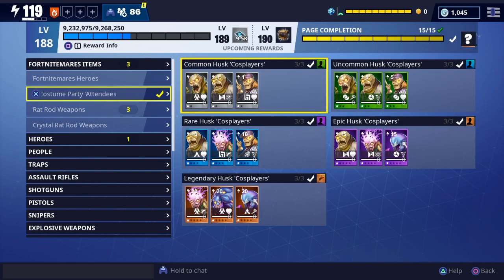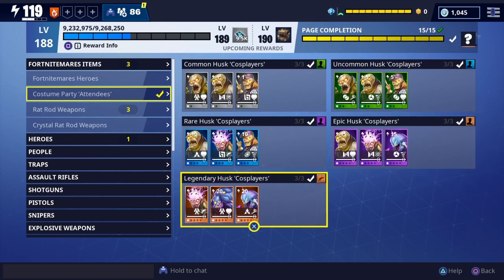As you can see, that reward in the top right corner is the Jack-o-Launcher. Those are the three main things you're looking for to get out of the collection book, if you haven't gotten it yet.